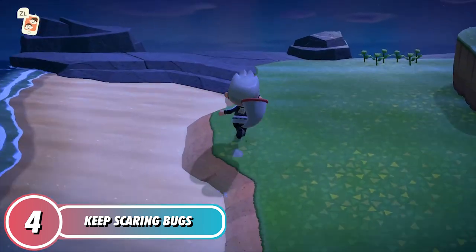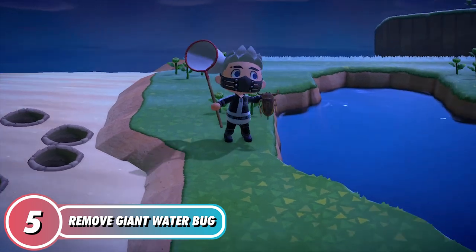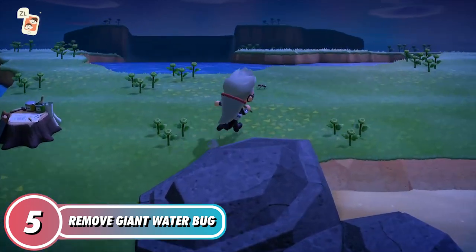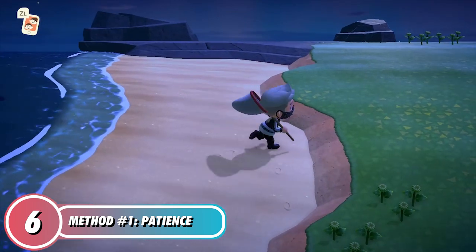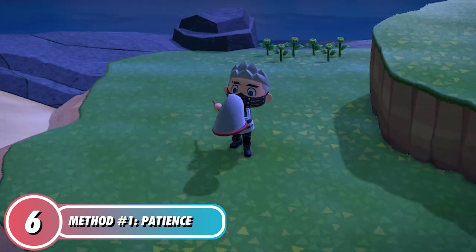Continue to scan the map and scare the bugs you encounter, as the tarantula normally spawns when there are no more insects on the island. Sometimes you'll have to remove giant water bugs — they're very persistent and tricky to find, so keep an eye in the waters. When you notice that there are no more insects spawning, that's a good sign to actually check the waters.